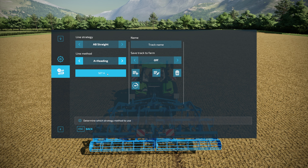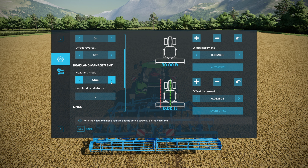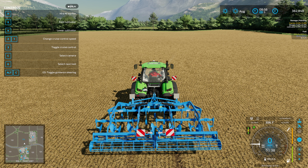I prefer the heading approach. The other two GPS mods work on actual vehicle direction rather than typing in a heading, but with Guidance Steering you hit 'Set A' and type in the heading you want. Once you've got a track set, you use Alt+X to toggle guidance. When you get to the headland, you can tell it to stop GPS, or stop the tractor, and set the distance from the edge. You can toggle lines on or off, and with your implement you can auto-set the width.